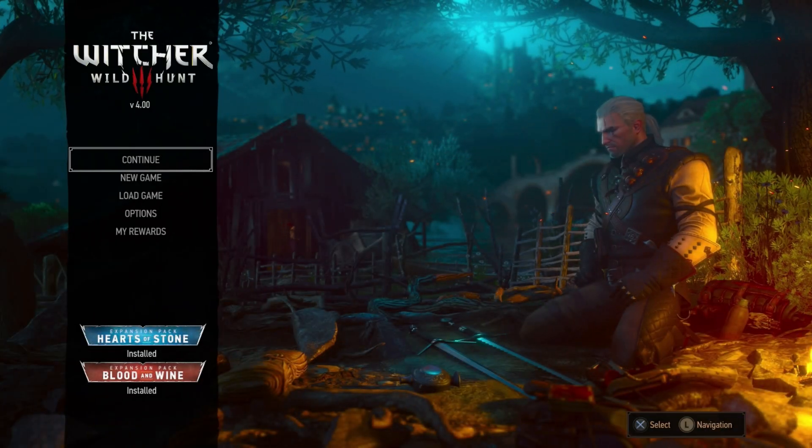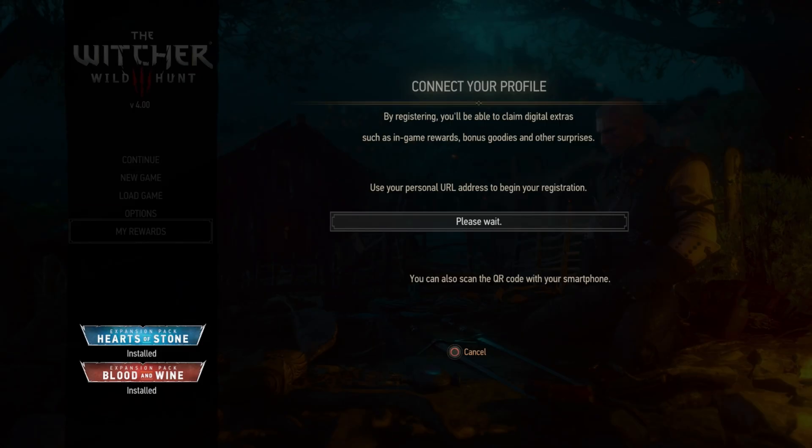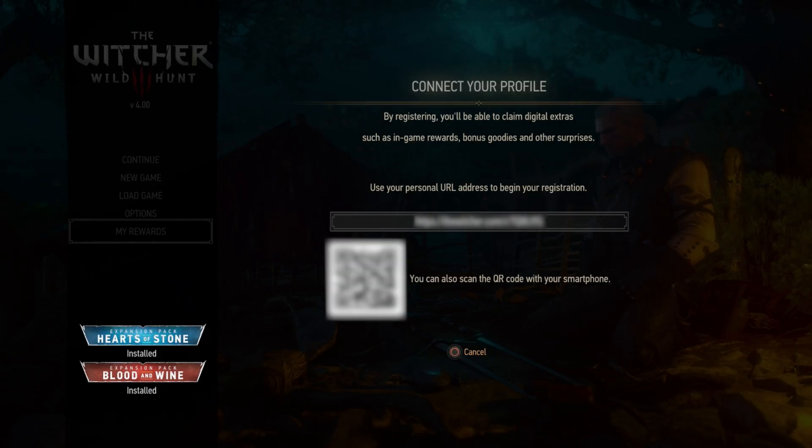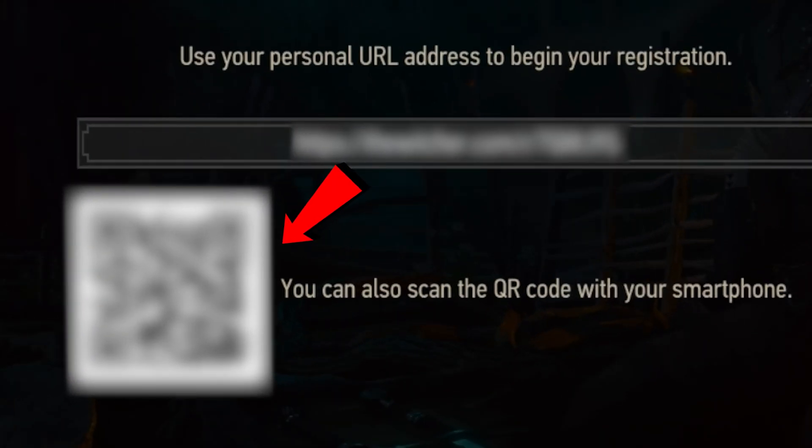On the title screen, go to My Rewards. You'll need to connect your profile to the cloud. For convenience, use the QR code with your smartphone for easy access.